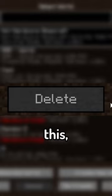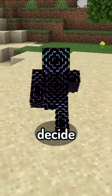On top of this, favoriting a world prevents you from deleting it by accident, only letting you if you decide to unfavorite it.